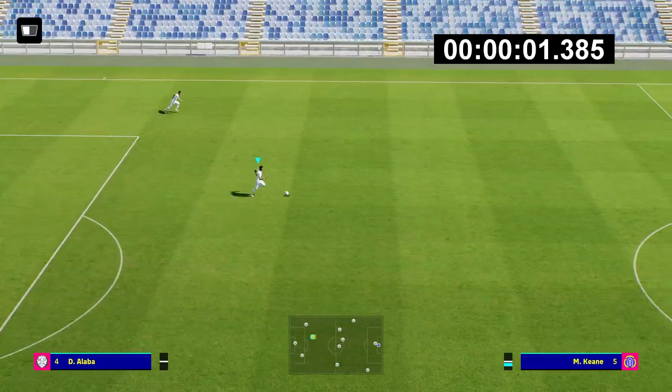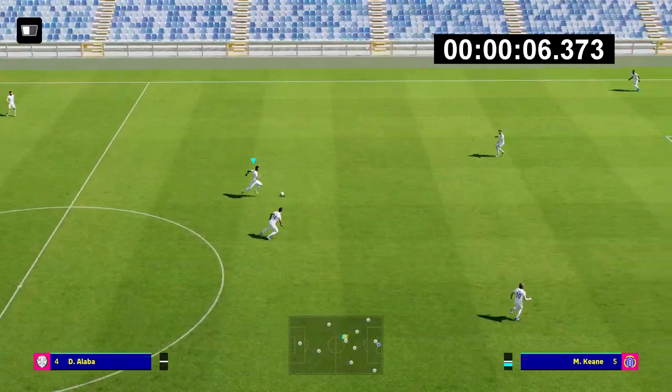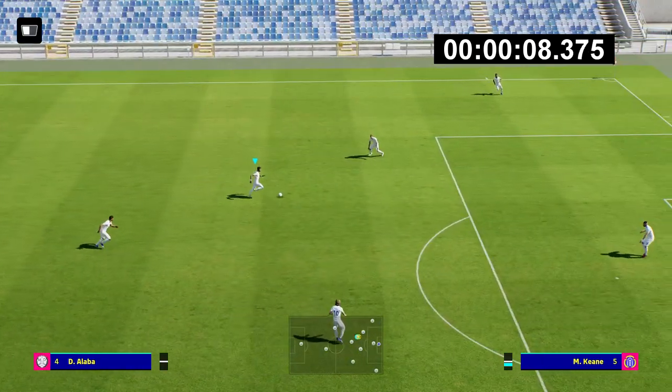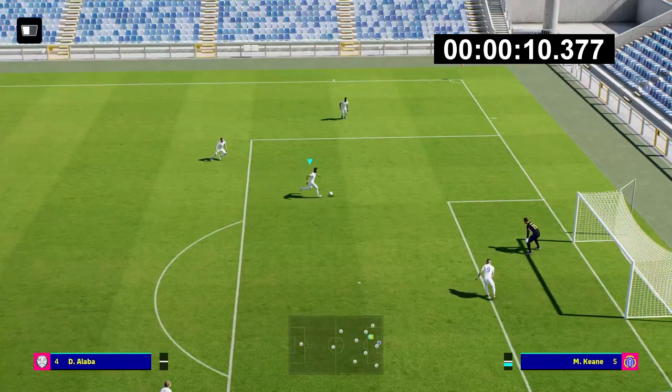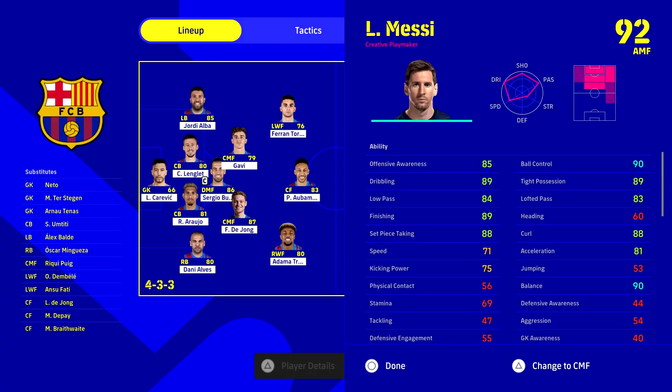In trainer mode, Alaba's stats are a lot higher and he's going to be a lot quicker, so keep that in mind during this video. There are going to be completely different factors when you're playing Dream Team — this is just a base look at the players' normal ratings.